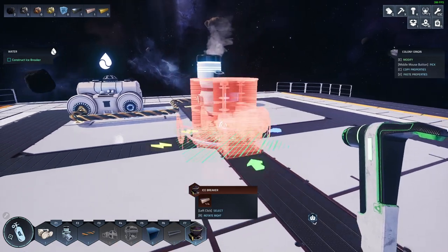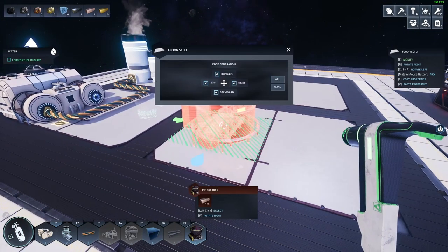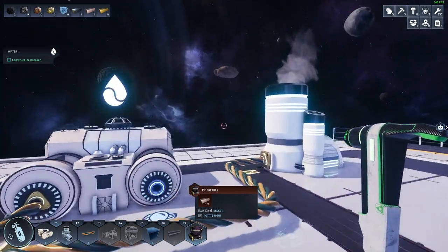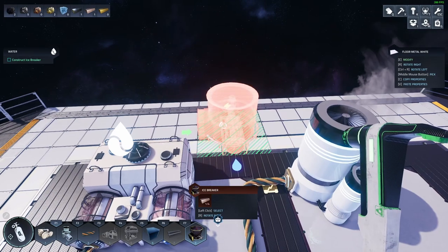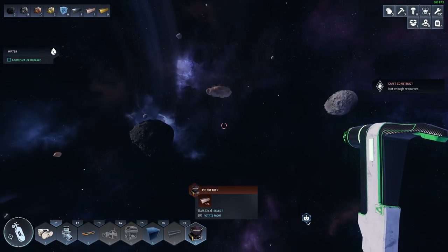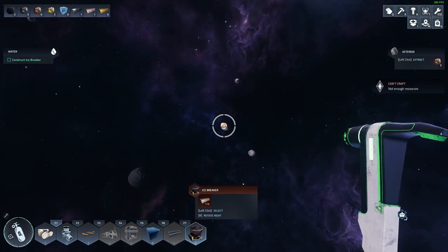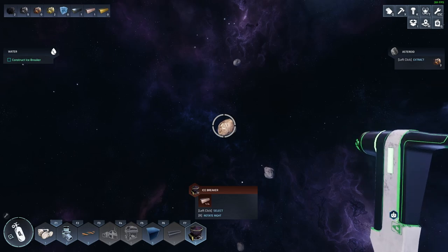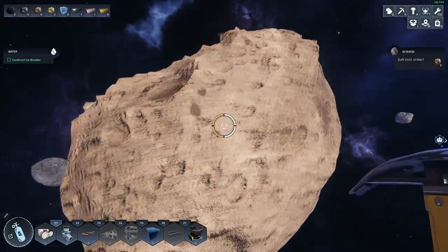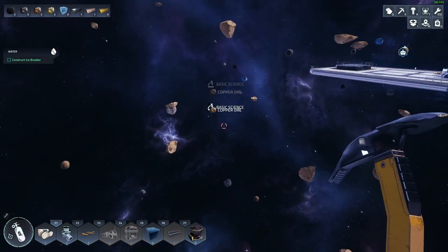So it needs power and water. What we have to do is place it like here maybe. Oh yeah, we need those. Now it doesn't change — sometimes it picks up the pickaxe by itself and sometimes you have to do it manually. It's pretty weird to me.